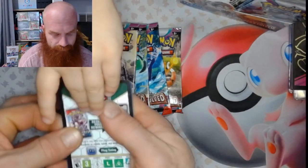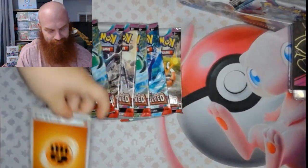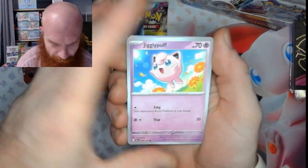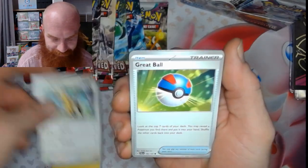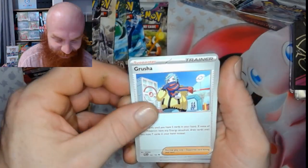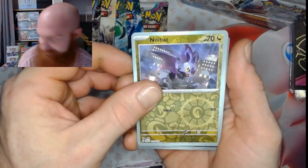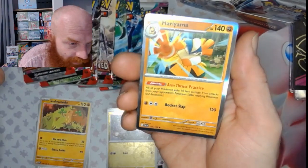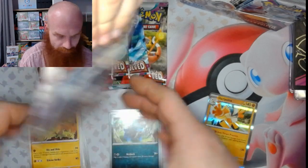Alright, let's get into it — here's the first pack. We've got a Jigglypuff, Tadpole, Girafarig, a Great Ball, Sudowoodo, Grusia, Ms. Maggius, a Noibat, a Dino, Hariyama — yes, it is a shiny one, it's a holo. Another one! Okay, pack number two.